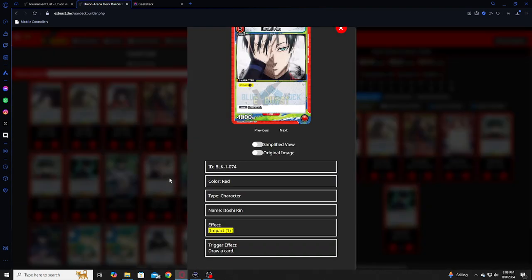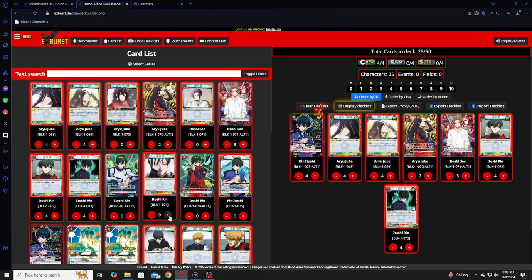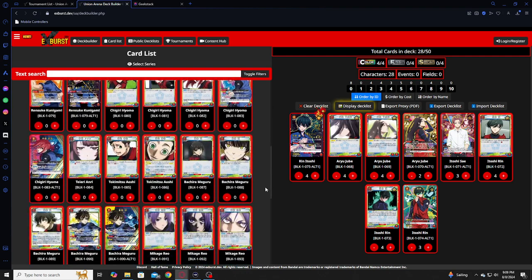And then we have the Impact Rin — just a really good game-ending card, because a five-cost impact is super good. Impact is just a nutty effect. When you guys start building, if you're not building some aggro, you're going to want to build stuff that has impact negate, or you're going to get blown out by decks with a lot of impact in them. Playing just three of him.